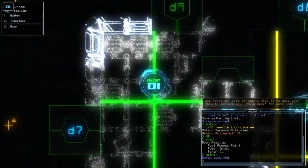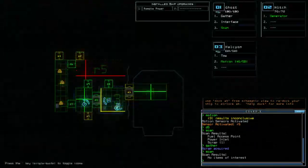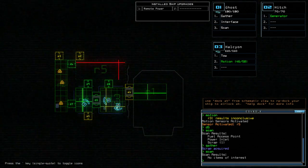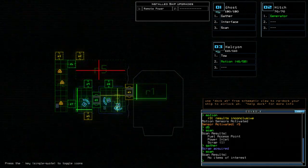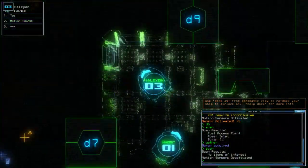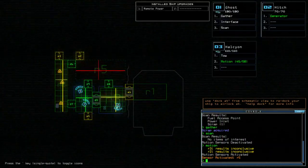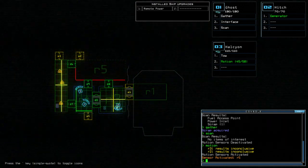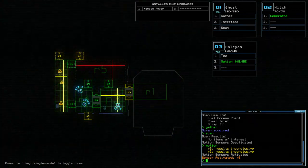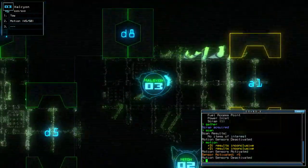I don't need to reduct. Okay, can't see what's in room two, but we know that three is clear, so I'm going to move Halcyon into the next room — in motion again. Room two is inconclusive, that is not good. That is not good at all. I'm going to move Halcyon back in and close D5 just in case something happens to Ghost.